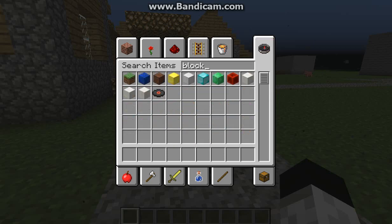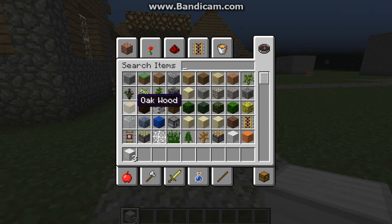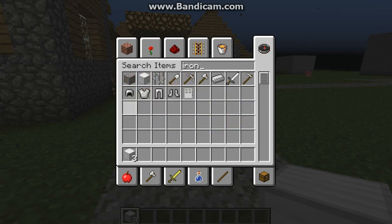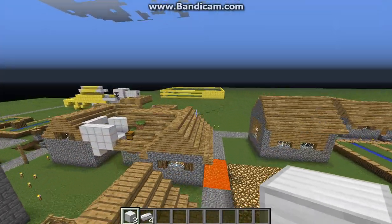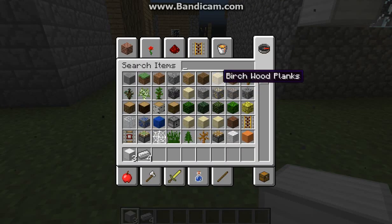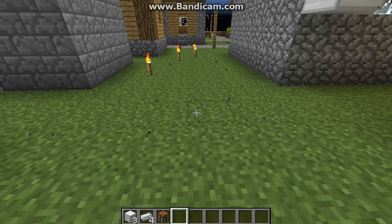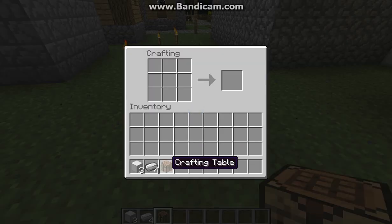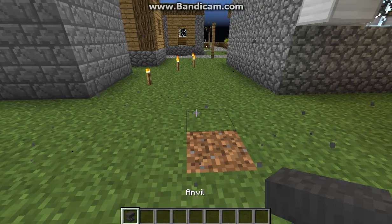Sorry about that guys — you need four iron ingots, and then you need a crafting bench of course. I'll destroy it, you all know that. Go to the crafting table, then you need four iron ingots go in here, then a block of iron, and then it'll make an anvil. So I'll destroy this, then you get an anvil.